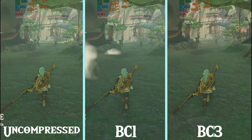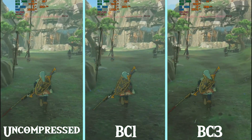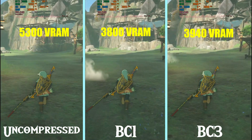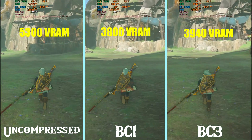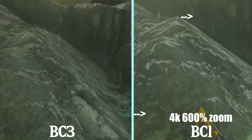From my testing, BC3 is a lot better than BC1. BC1 offers a very minor VRAM reduction with a very major texture quality loss. In comparison between uncompressed and BC3, we are seeing about 1.5GB of VRAM cut. In these two images you can see the left one offers quite a lot higher visual quality.